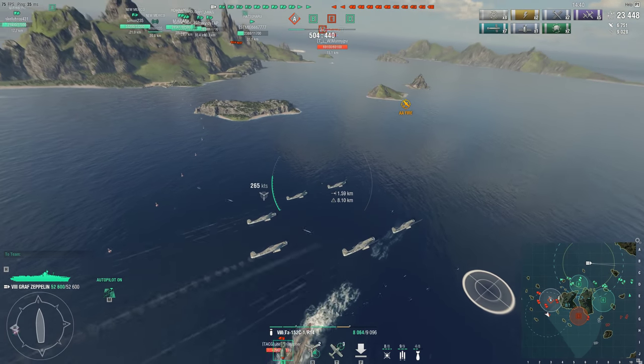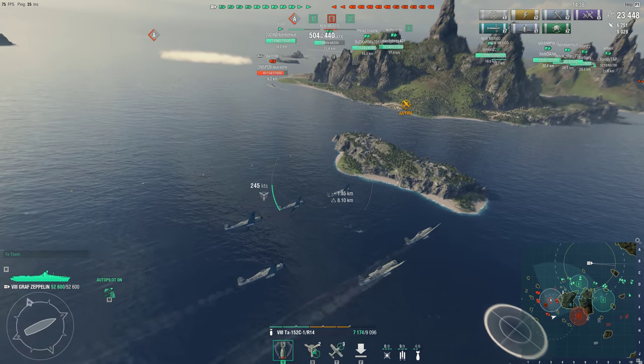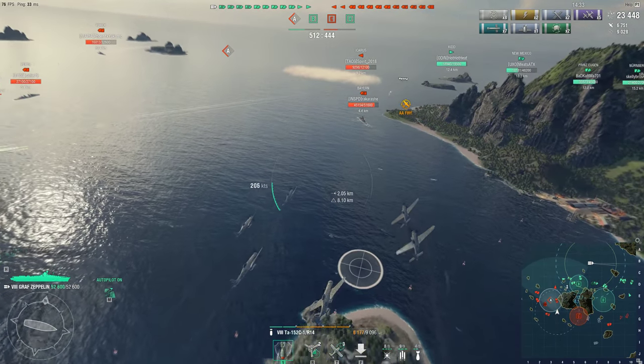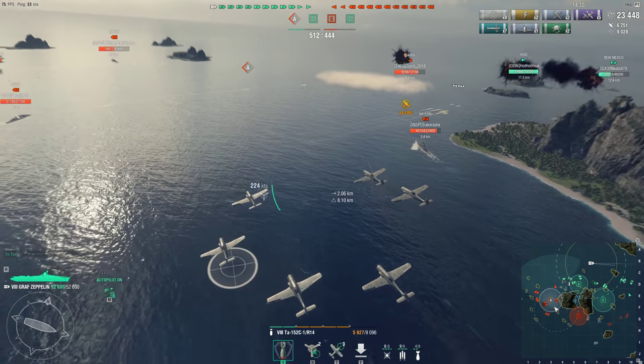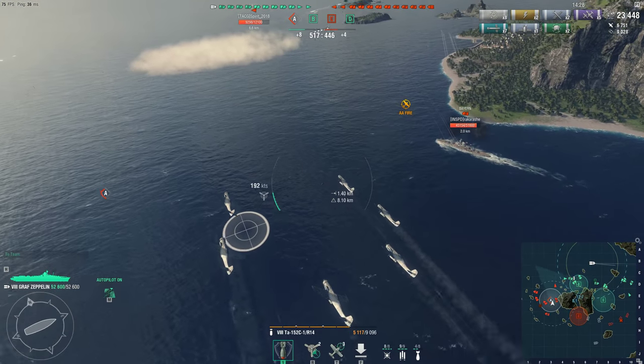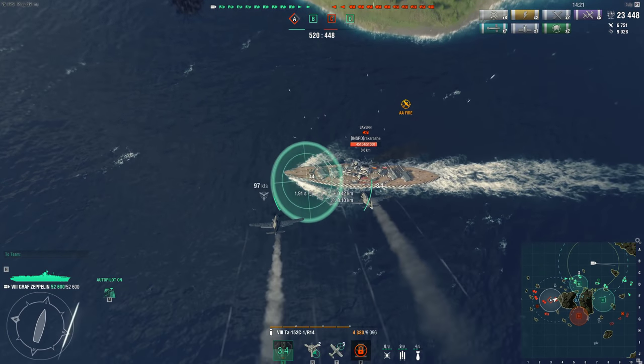Another thing about the Graf Zeppelin's torpedo and dive bombers is that the planes are incredibly fast — I was just doing around 260 knots. So I floor it to try to avoid most of the AA. I'm trying to get another lineup on this Bayard. Coming back around, pulling a hard right, getting in front of the ship and starting the dive.